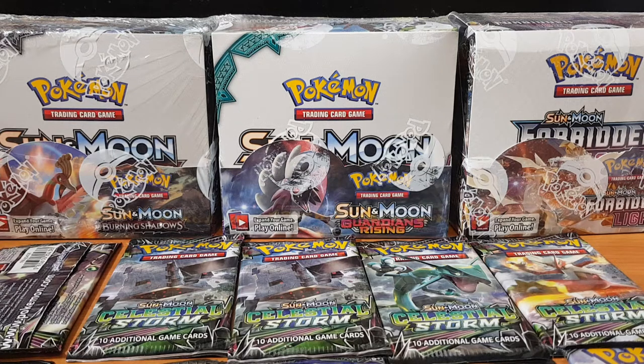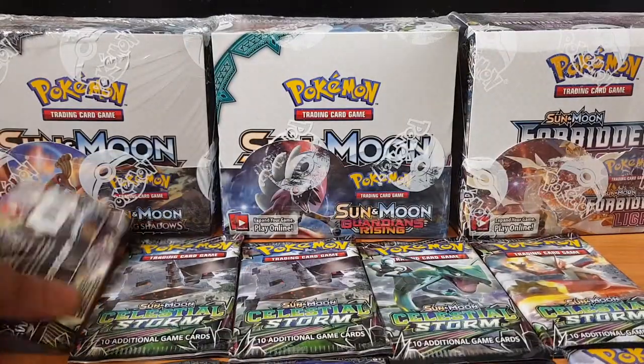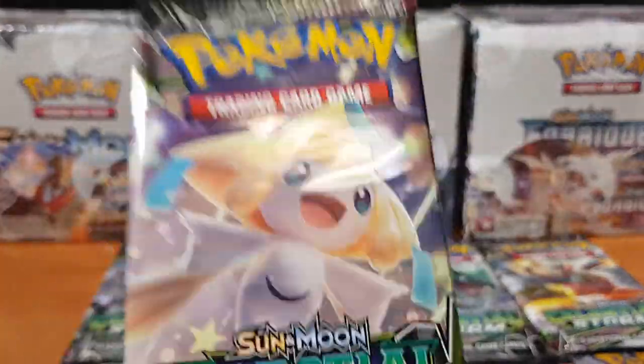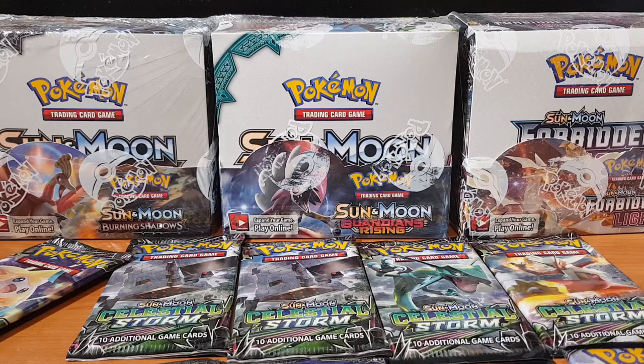Yo, what's going on fam, Richard Soros here bringing you guys another bloody pack opening. Today we'll be opening up some Burning Shadows. Hopefully we'll get that shiny Charizard or the Celestial Storm — hopefully we get that pristine Rayquaza. But let's begin.